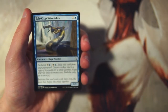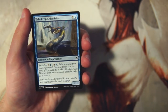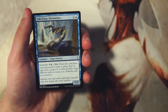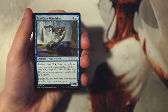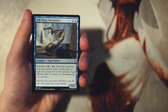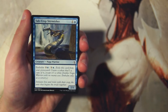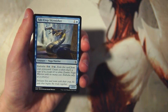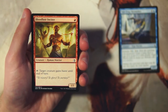Our first card is Ta'crop Skirmisher — a 2/1 for one and a blue. It has embalm, so for three and a blue you can exile it from your graveyard and create a token copy, except it's a white zombie naga warrior with no mana cost, and embalm is only a sorcery. Cards like these are really solid because you get double use out of them. Embalm is very powerful, and tokens have synergy with this set in general. It's a solid two-drop, not a bad start to the pack, but not something I want to first pick.